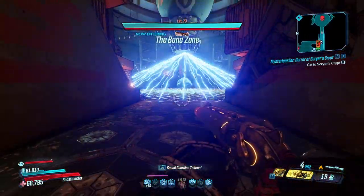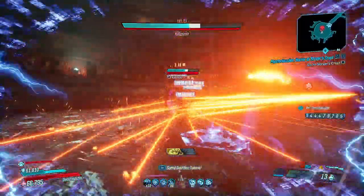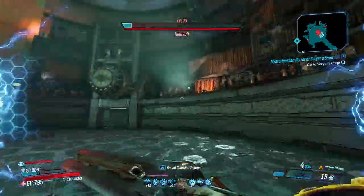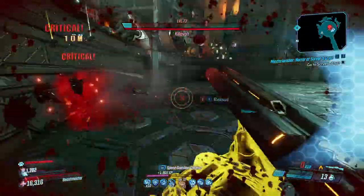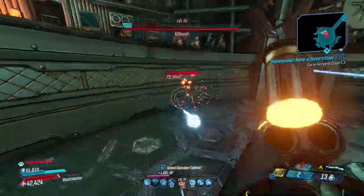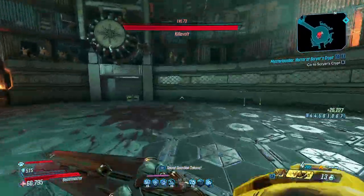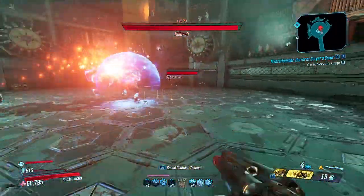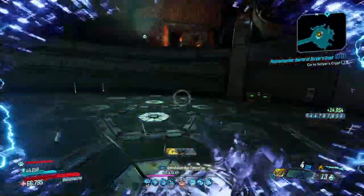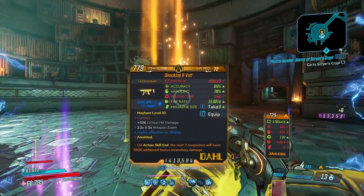We're going to kill Killavolt once and then save and quit and kill him again. For the first shock, if you don't want to get hit, just stay back. He does have a couple of waves — sometimes he disappears and enemies come out to the side. One thing I found is that it did take a little while to actually get the Monarch. He also drops what I believe is the Nine-Volt SMG. He dropped it for us just now — there's the Nine-Volt, another one of his drops.